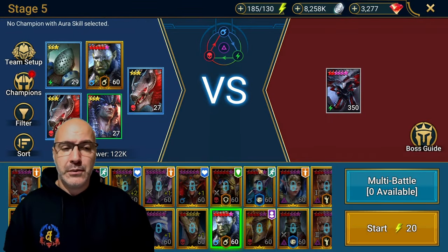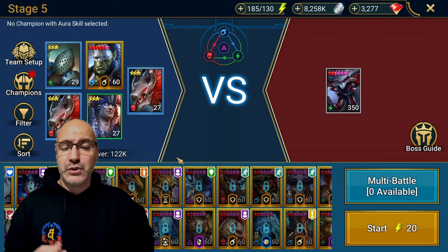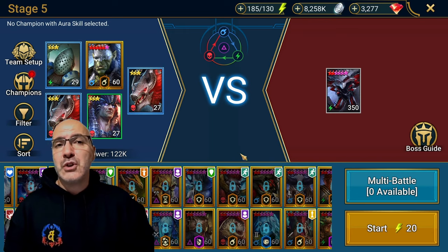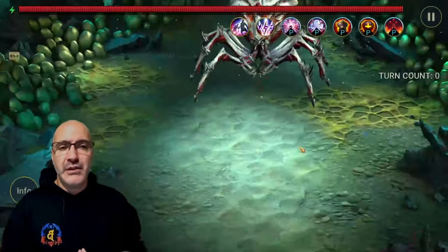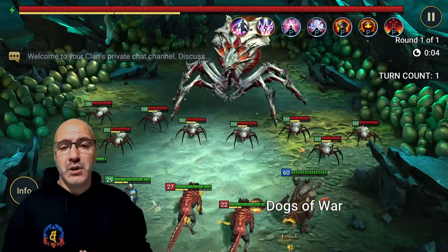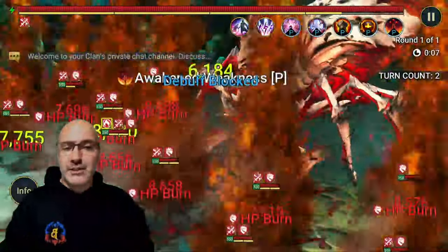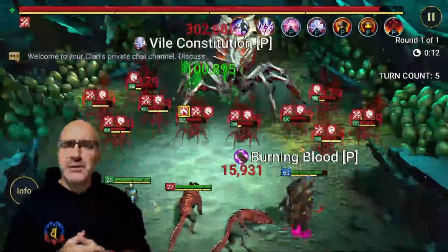We're going to start with Stage 5 of Hard Mode Spider. You could put in an aura lead if you really need to or want to - you probably should - but I just want to showcase that you don't need it. Stage 5 of Spider, we are positive affinity, so that does work to our benefit.